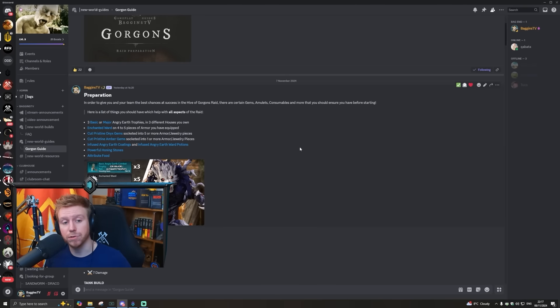A written version of this guide is also available in Discord with graphics, for those who prefer text and images or want something to share with a friend — links in the description. There's also an explanation of the sandworm fight in Discord, and a video will be coming once we can consistently clear the sandworm. If you enjoyed this video, consider leaving a like and subscribing for more New World Aeternum videos, including coverage of any game updates. Hopefully this video helped you out with the Hive of Gorgons!